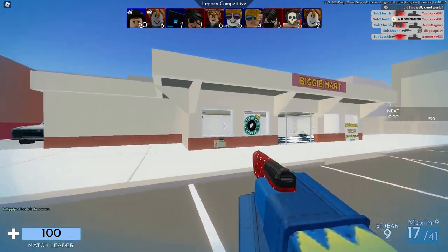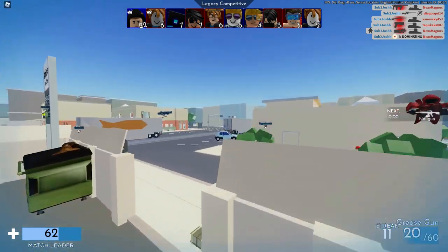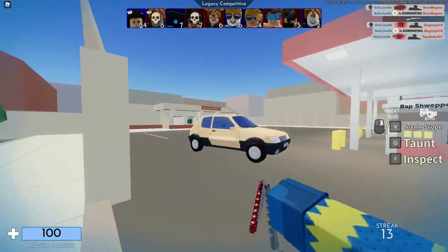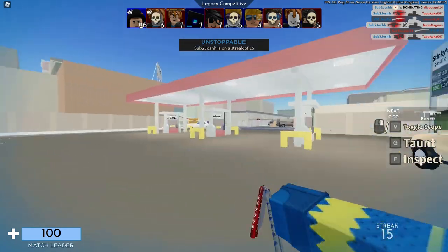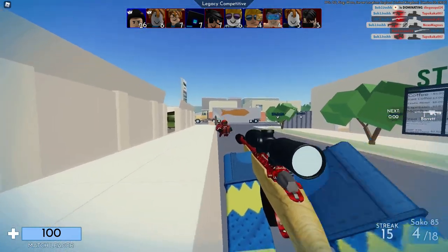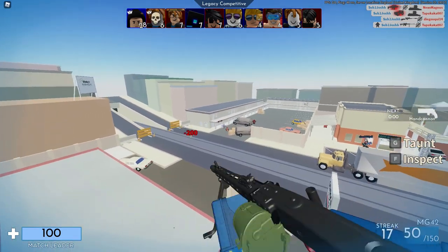The first really easy way — especially if you're new to the Arsenal community — is to use two codes to get 4,800 Battle Bucks really easily. You can use code BLOXY (all capital letters, though caps probably don't matter) and code POG, which will also give you some Battle Bucks. Together those two codes give you 4,800 Battle Bucks, which is already a really good start.